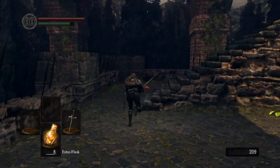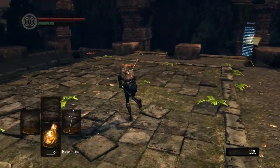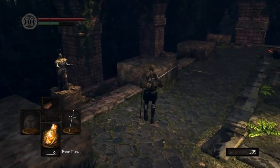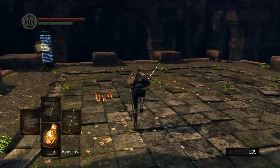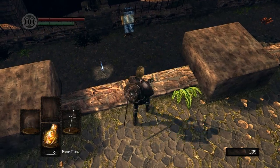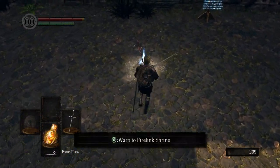Walk back to Firelink Shrine — we have to go back. They really could have done something — they could have actually made this like a proper area, put enemies here and everything. Because I've never been here, this is like some content I've never seen.